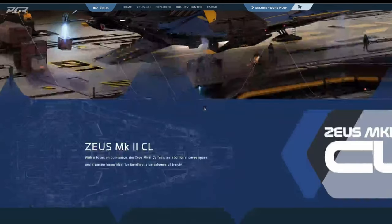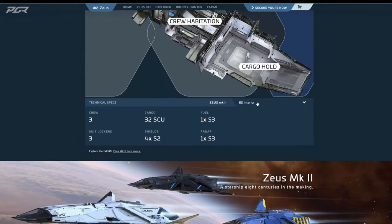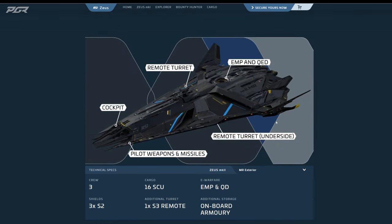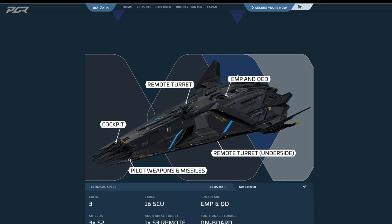So what do we get with the MR and why should you get it? The big feature is it has the EMP as well as the QED, so you can stop and hold people. If you're doing bounty hunting, this is the ship — it has all the tools you need in one ship.